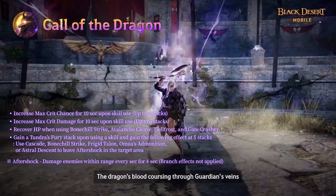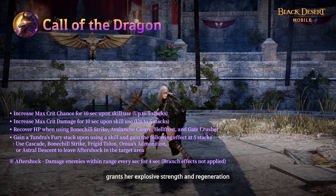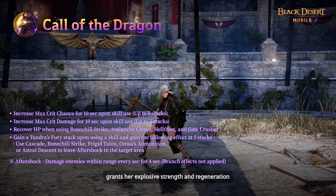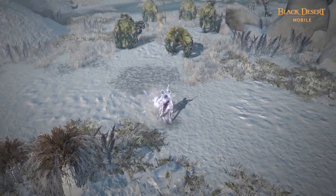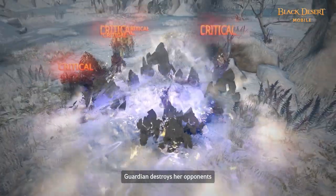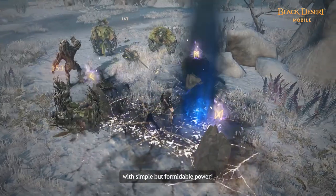The dragon's blood coursing through Guardian's veins grants her explosive strength and regeneration. She unleashes the fury of the Tundra with powerful aftershocks. Guardian destroys her opponents with simple but formidable power. See her in action in Black Desert Mobile.